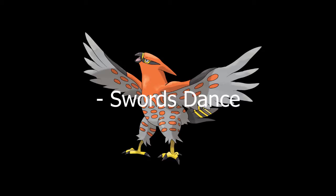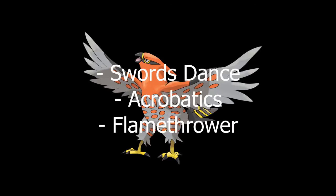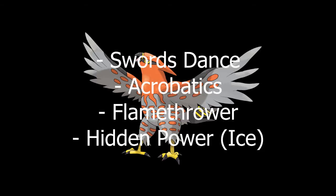It's not holding any items, so automatically Acrobatics, as you can see, will do a lot of damage on top of STAB, among other things, so you won't have to worry about anything else getting in your way. It has Flamethrower because Ferrothorn is very, very common, and also because it's funny to see people's faces when you have a mixed attack Talonflame. And Hidden Power Ice because Gliscor is also very annoying, so it's good for coverage.